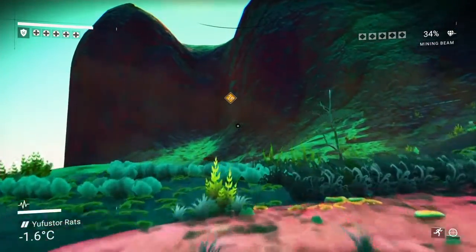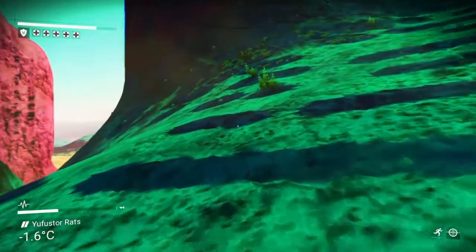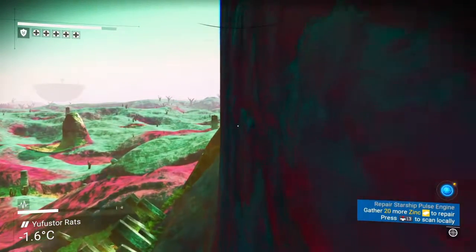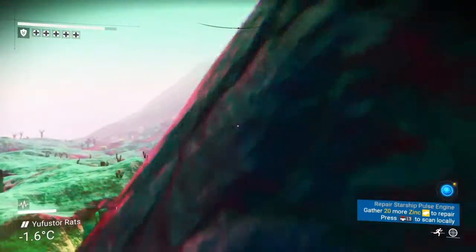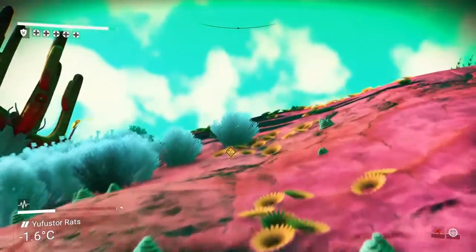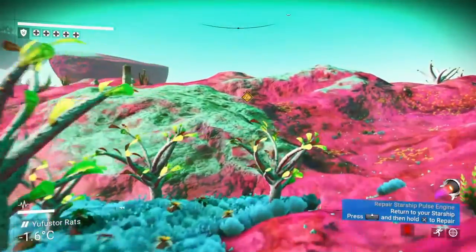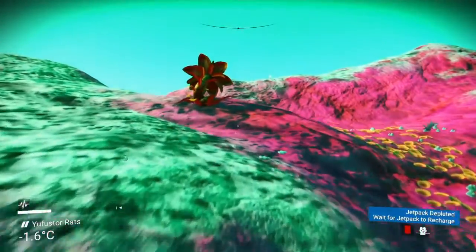Is that zinc? Finally — that's zinc! Some more emerald over there, we don't really need that — we've got almost two full stacks already. Let's get the zinc and get the spaceship up and running. I've been running all over this map zigzagging back and forth, but it took a long time to find the zinc. Every crater has emerald in it. This should give us enough to get the boosters going and get the craft set back up.